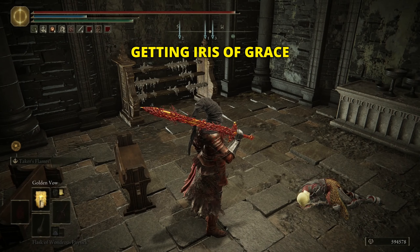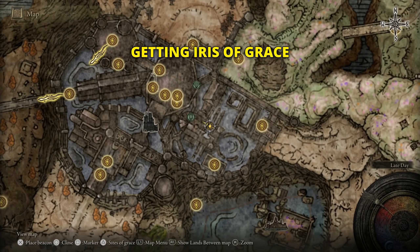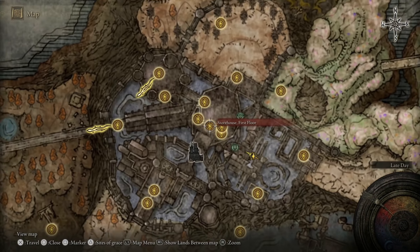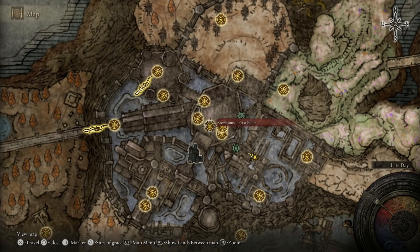Before we move on, if you already have both the Iris of Grace and Iris of Occultation, you can continue. If not, let's get them. First, the Iris of Grace — go to the Storehouse First Floor and spawn there.